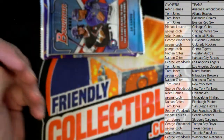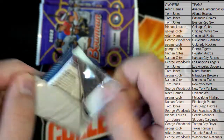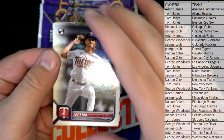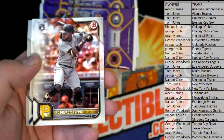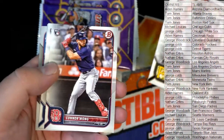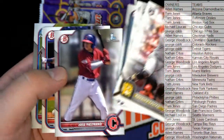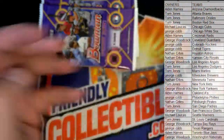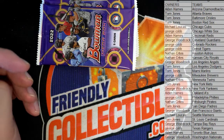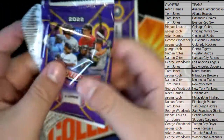All right, very good. Oh yeah, there's Joe Ryan. Nice one right there. Gray. Nice Castro. Josh Lowe. Leonard and Martin. All right, guys, let's check the two bonus packs here.